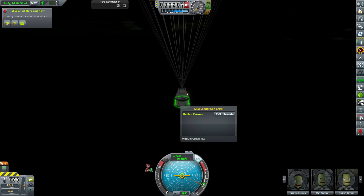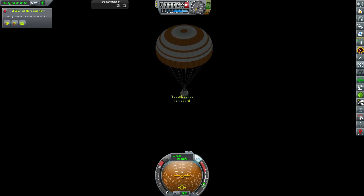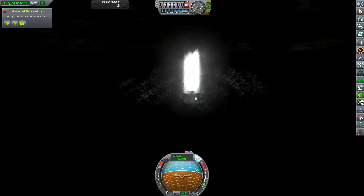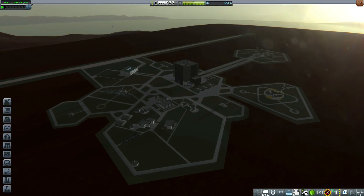We manage to touch down safely with a little bit of a skydive from our scientist because the lander can was damaged in the landing — that was certainly much closer than I would have liked. But hopefully we won't have any such disasters again because now we have the Level 3 Launchpad and quite a considerable sum of money, around almost 600,000 funds.